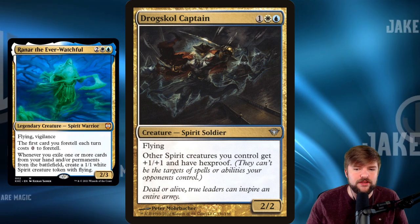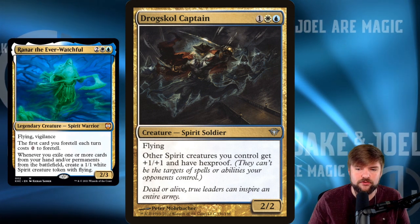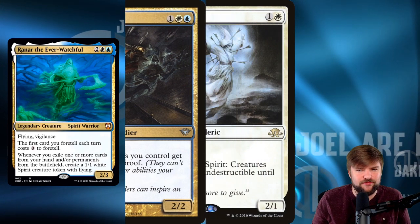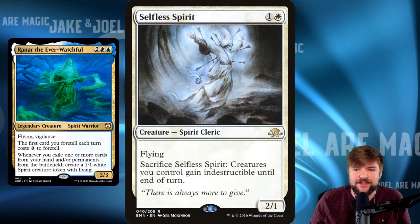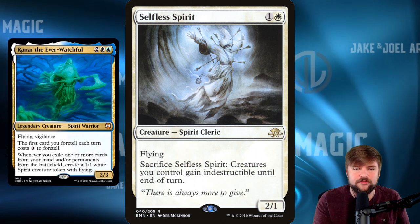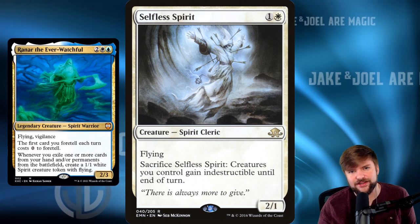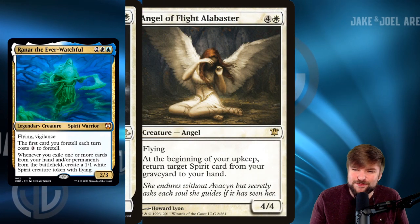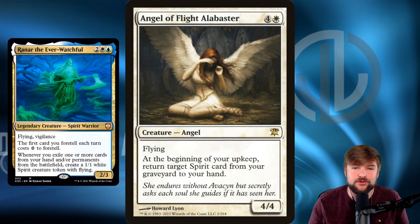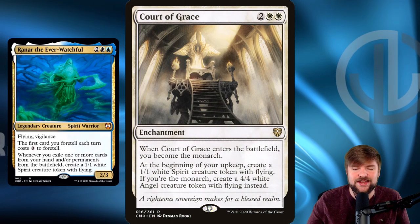Drogskol Captain I like in particular because our commander is a Spirit, and the Captain says other Spirit creatures you control get +1/+1 and have hexproof. So our commander is no longer being targeted by anything our opponents control — excellent for an uncommon. Selfless Spirit is fantastic because it protects your board from a wipe. If you've got Doom Skar in the deck and cast it, sack Selfless Spirit in response: creatures you control gain indestructible. Your line survives the board wipe. Angel of Flight Alabaster is a 4/4 for five — at the beginning of your upkeep, return target Spirit card from your graveyard to your hand, giving you longevity in an EDH deck.